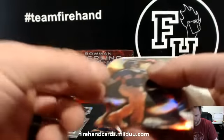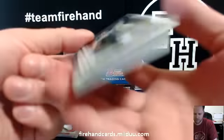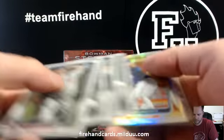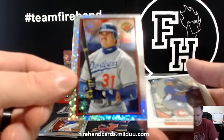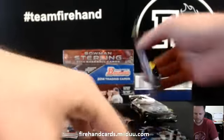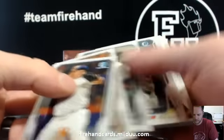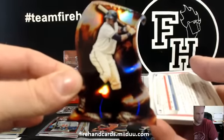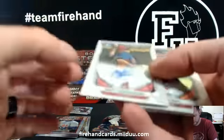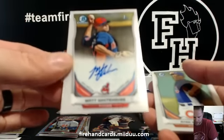26 of 50. Francisco Lindor Fire die cut for the Indians. Kershaw base. Juan Ligares — Mets — Refractor. Mike Piazza Sparkle. Autograph, not numbered, after a Gregory Polanco Fire die cut for the Pirates. Matt Whitehouse for the Cleveland Indians — that's for Rocky Bum Bums.